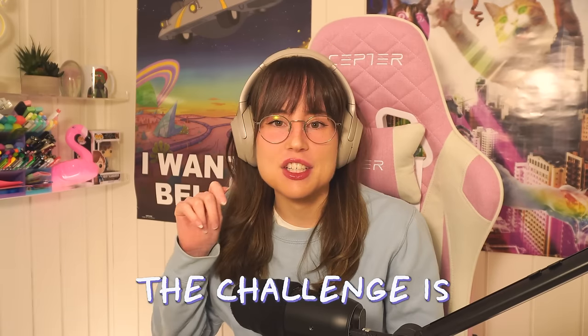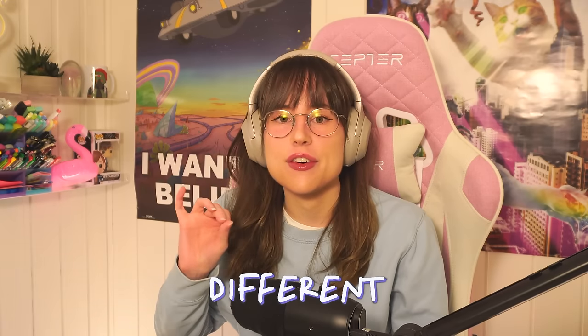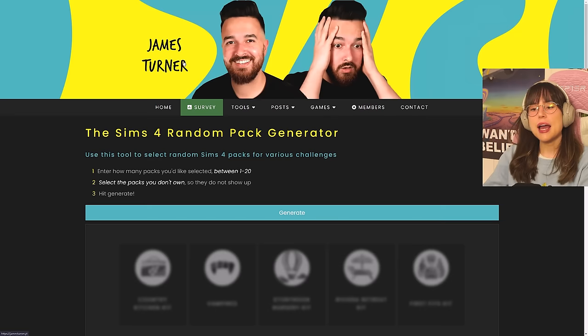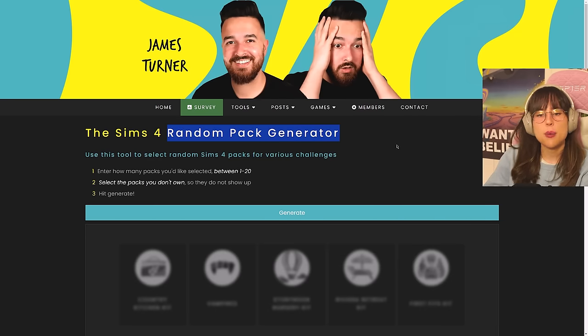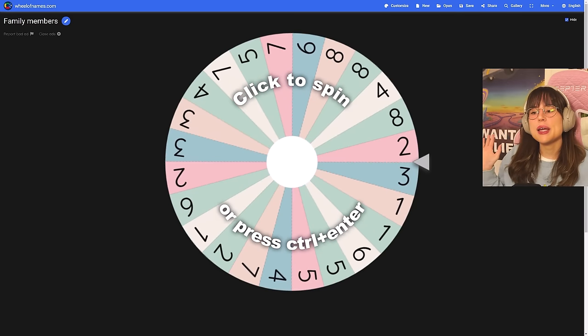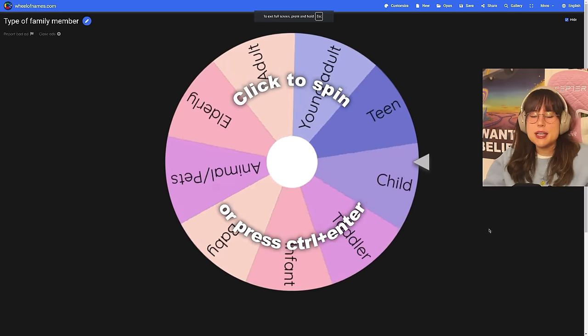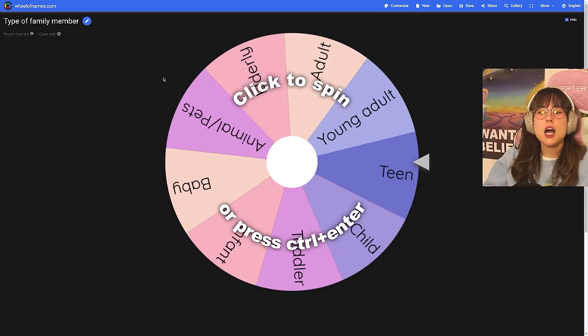Today we're going to make some tiny houses in The Sims 4, but the challenge is that each tiny house uses a different pack. This is part three of the tiny house pack challenge. I'm going to use the James Turner random pack generator, spinny wheels to determine how many Sims live in each house, and another wheel for the type of family member.